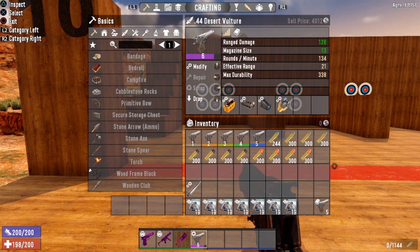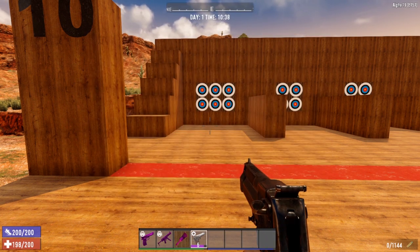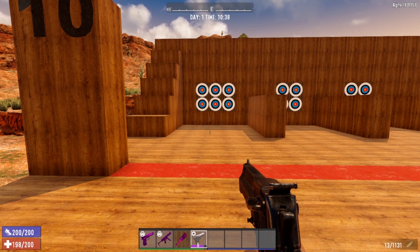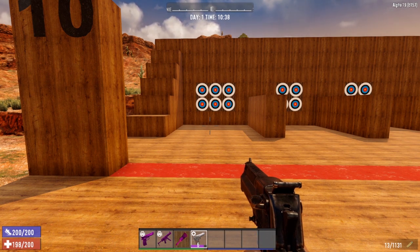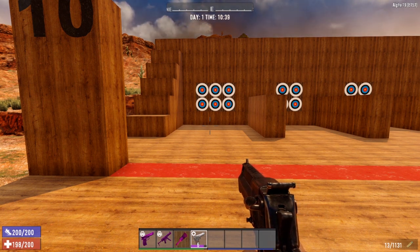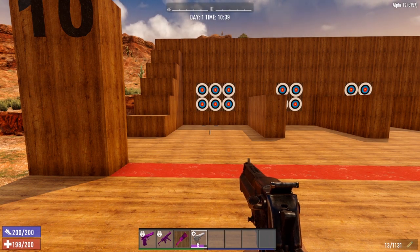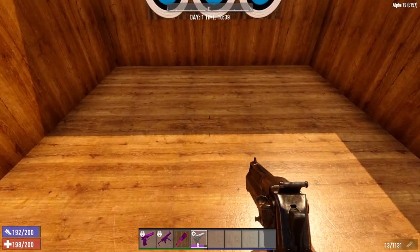I also wanted to show you the reload speed — I left it unloaded for a reason. Watch this reload speed: boom, done. As opposed to the Magnum where you flip it open, reload it, flip it closed, and do that stupid spin thing. The Magnum reload takes forever. Late game it's not very viable because it doesn't hold enough rounds and the reload, even maxed out, is really, really slow.